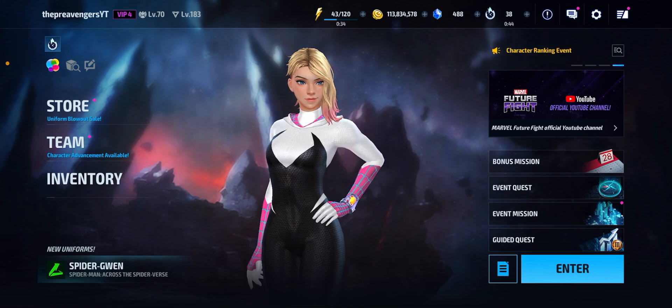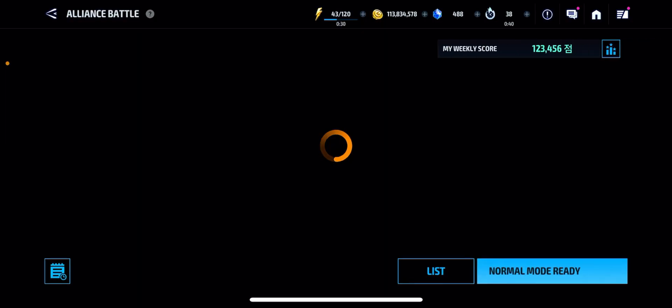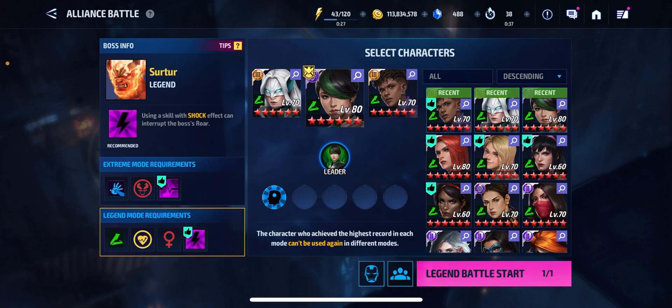So if you didn't know, today marks the ABL day that falls on human female speed. And because of that, that makes Gwen available. So we're going to test her out at level 70, like I said. Then we're going to jump to when we get her to level 80 and test it out once again.